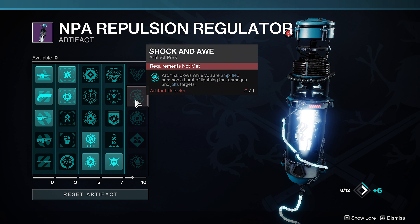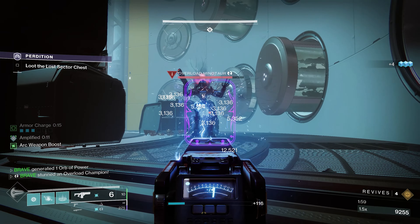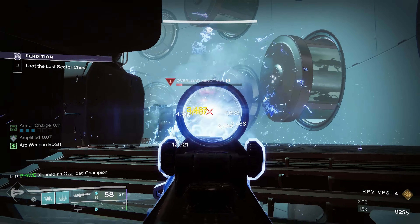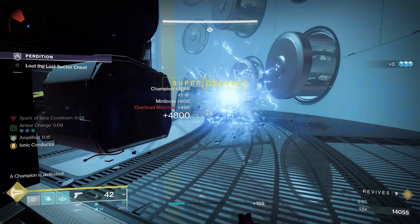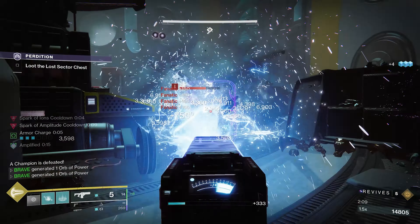In the final column, Shock and Awe — Arc final blows while amplified summon a burst of lightning that damages and jolts targets. We also have Lightning Strikes Twice — after throwing an Arc grenade, gain increased grenade recharge for a short time; Arc final blows extend the duration of this benefit. All of these mods make this build even stronger, and you don't have to do anything special to activate them — just being amplified activates the majority.